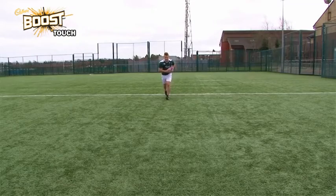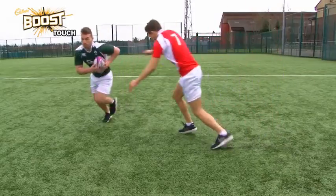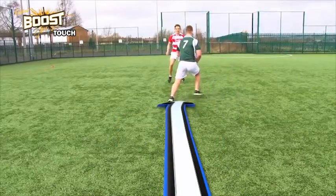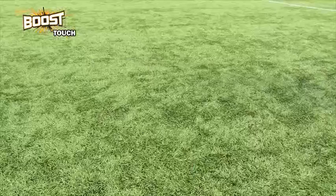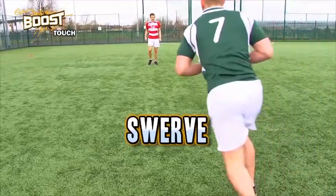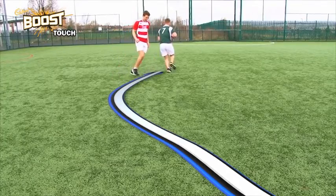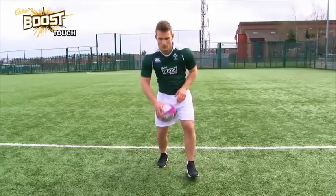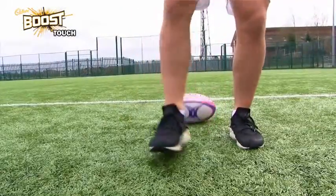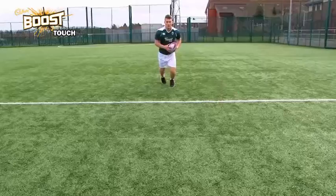To evade a defender, you can change pace by slowing down on approach, shortening your stride, then accelerating away. Sidestep by moving to one side of the defender, then, as they follow, move to the other side by planting and driving off the outside leg. Swerve by angling in towards the defender, and then arcing out to accelerate away. To play the ball efficiently, practice rolling the ball between your legs using one hand only — two hands will slow you up. When you become confident, try doing this while walking, and then finally while running.